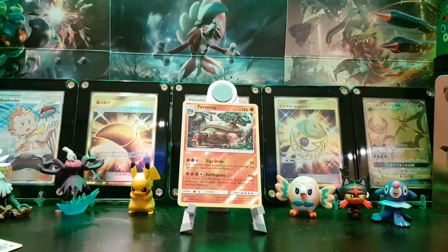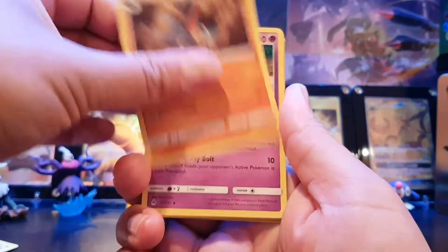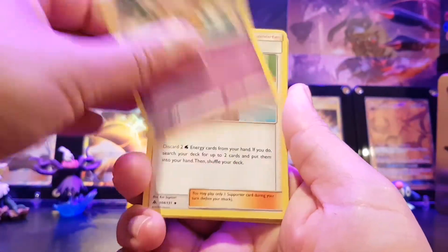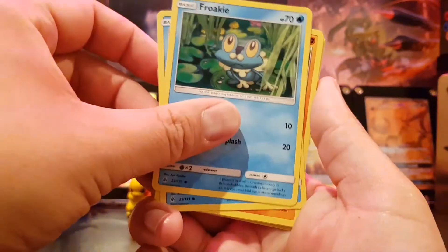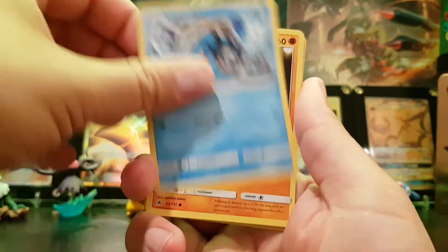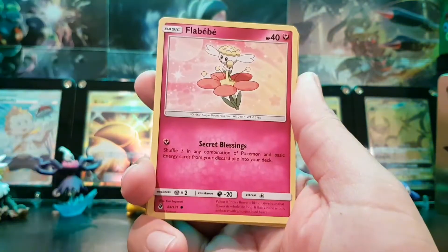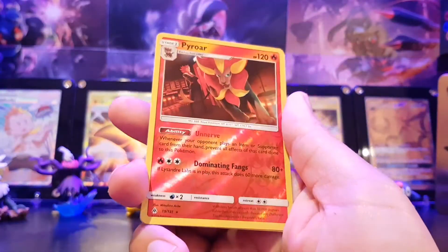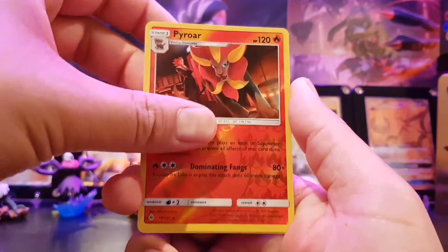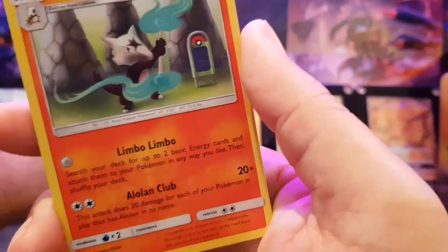Naganadel. Lightning energy, Gabite, Hoopa, Crash awake, Frokey, the other Frokey, Merger, Togrenk, Flabebe, Binnacle, Pyrore. Reverse holo rare and an Alola mara.